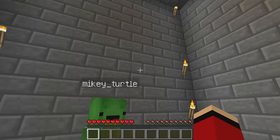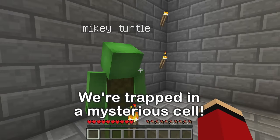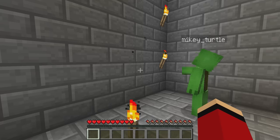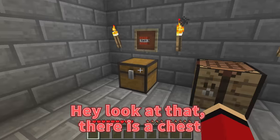All right, let's get started! Where are we? Why are we trapped in here? Is this for real? There are no windows or anything! Relax, we're gonna be fine, Mikey. Why don't we start off by taking a deep breath? Good! Don't you feel better? Look at that — there's a chest!